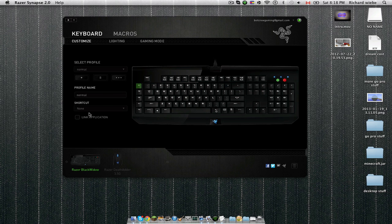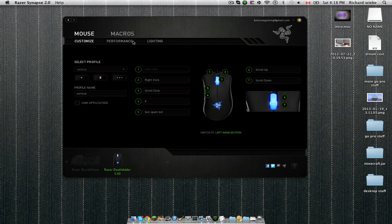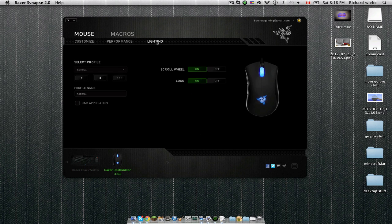Another thing that's really nice is that on most Razer products there are lights on them. With the keyboard you can turn it off, set it to mid, or have it pulsate. And with the mouse you can go over here and completely turn them off — whoa, that glitched out, now my mouse is completely dark — but I like having the lights on.